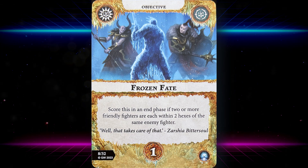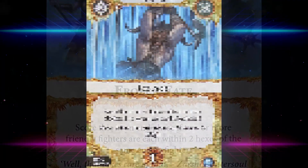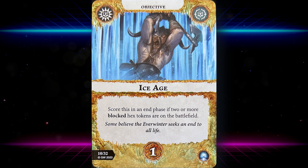Frozen Fate scores in an end phase if two or more friendly fighters are each within two hexes of the same enemy fighter. It's quite scoreable, especially if you're playing a four-plus fighter warband — you'll have fighters all over the place and can pretty much set this up. It's just one glory though.